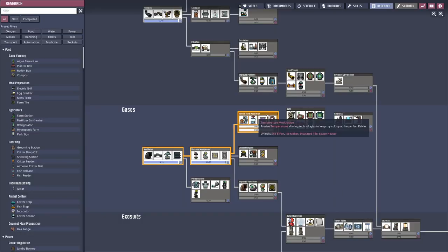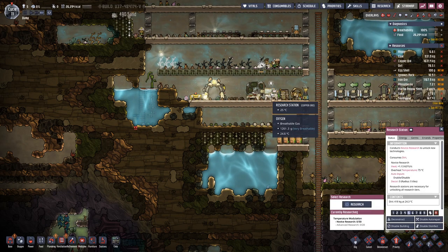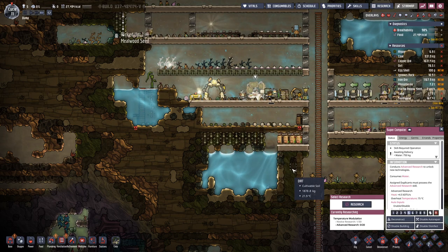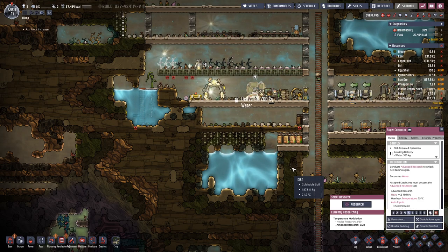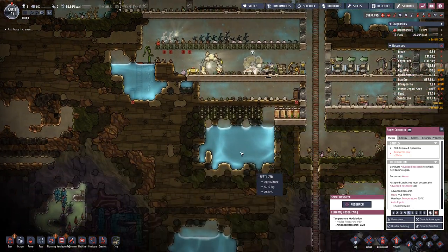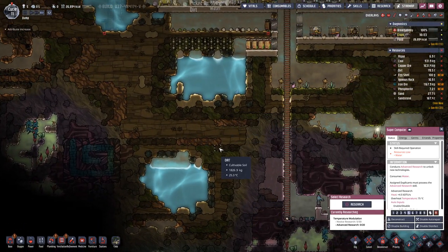We are done with the research, so let's also do this one, which actually requires the supercomputer for the first time. The research station requires dirt for doing the research, and the supercomputer requires water. That also increases our water consumption, but at the moment we still have quite a few sources over here.